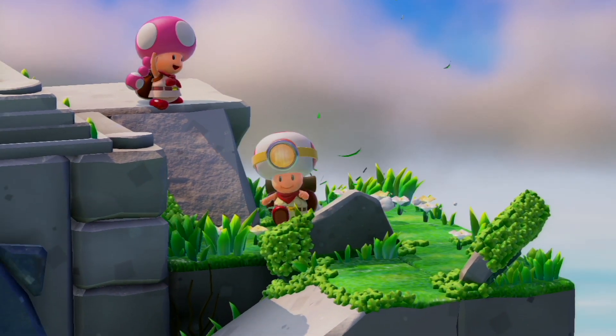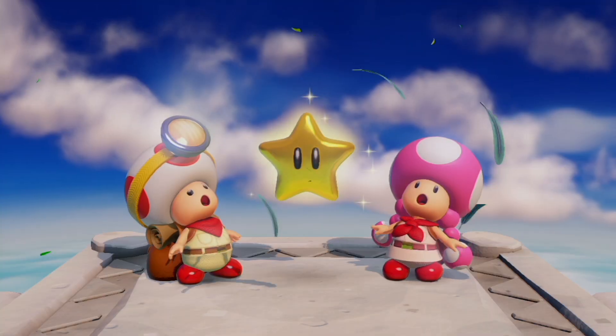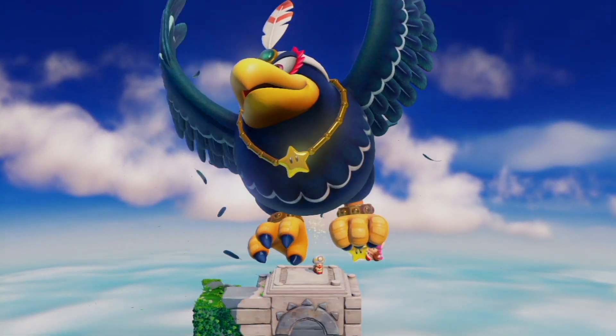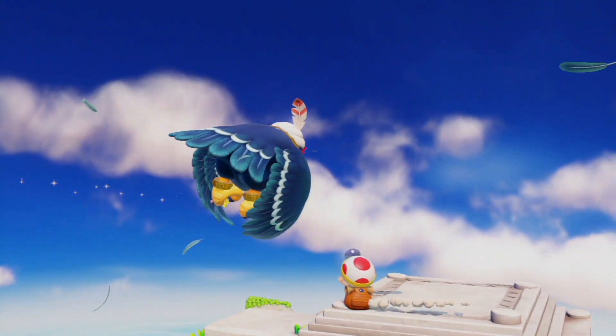One fine day, the Captain and Toadette were out searching for treasure, when suddenly a giant bird attacked. Wingo, lover of all things shiny, grabbed their precious Power Star and Toadette too. Now it's up to Captain Toad to adventure off into the unknown to get them both back.